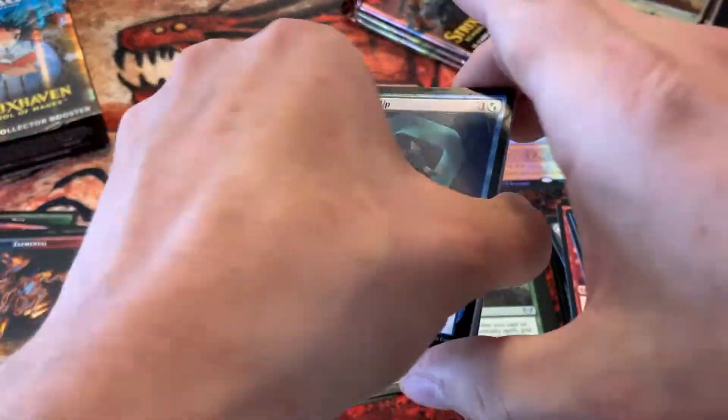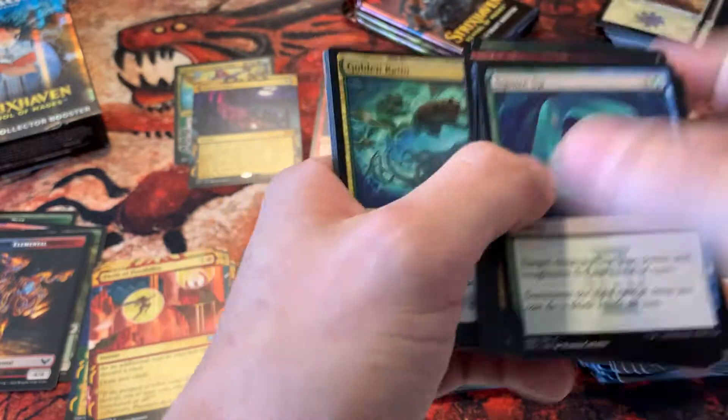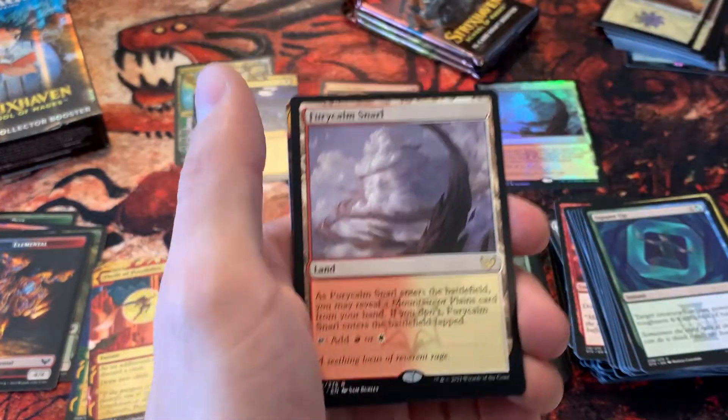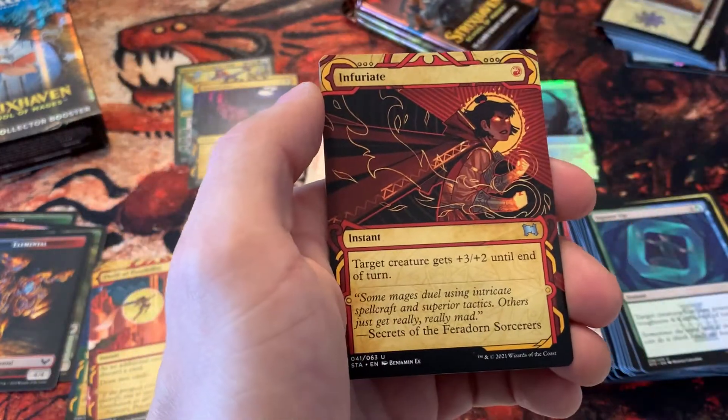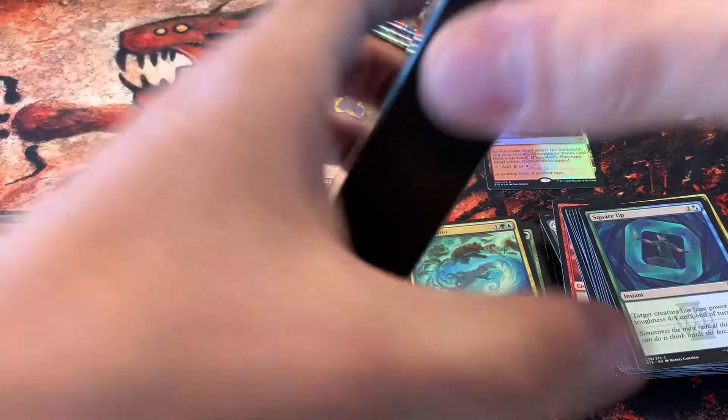After this pack we'll get into that collector's pack. Very nice — the non-foil version of the same land we got before, and Infuriate. All right, let's do it — test our luck!